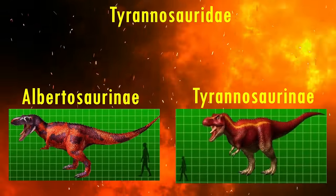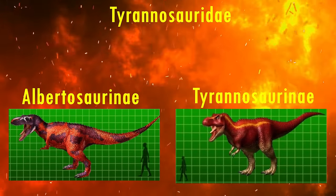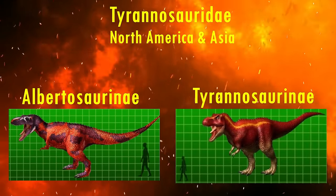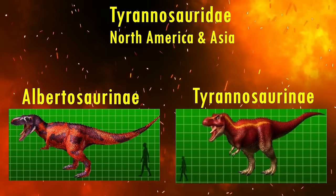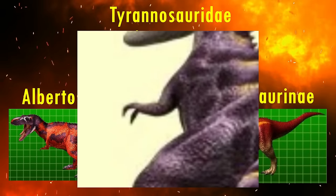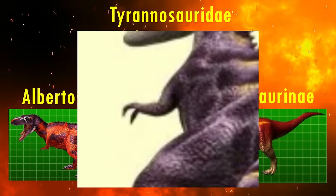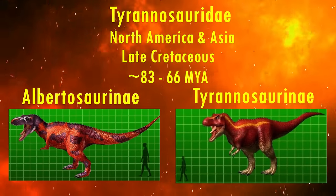The other group exclusive to the fire element are the Tyrannosaurids. I don't think I need to explain why this family, whose members are all the undisputed apex predators in every ecosystem they've been found in across North America and Asia, are in the large theropod element. This group lived at the end of the Cretaceous, from 83 to 66 million years ago, and had only two fingers, which are correctly shown in the Dinosaur King models. With that said, the arms are still reconstructed as too long, unfortunately. Something else all the Tyrannosaur models have in common is that they're really, really good.